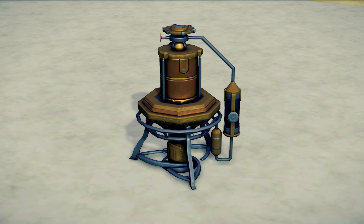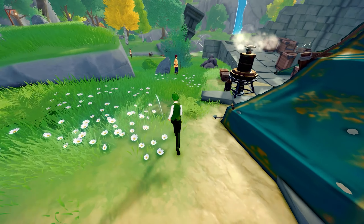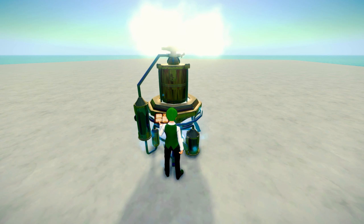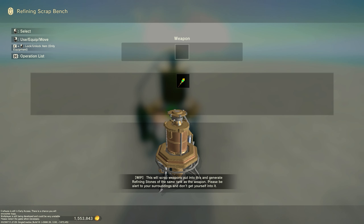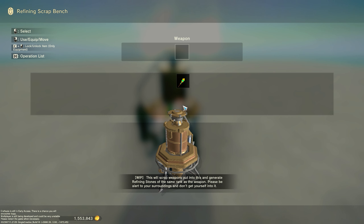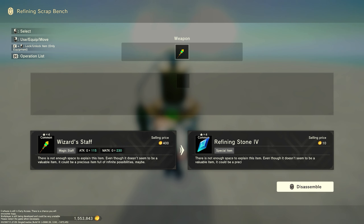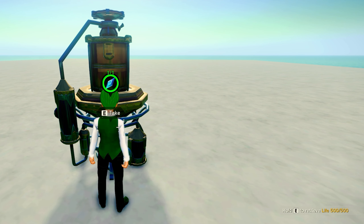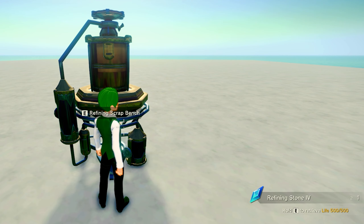And we do that using the scrap machine. You can also find one of these right next to the refining bench in the first village, or you can craft it in your workbench under maintenance facility. Once you have your scrap machine, place it down and open it — this screen will pop up. This is where you would insert weapons that you don't want in exchange for refining stones. So I would need to insert level four weapons to get my level four refining stones. Once you have placed the weapon you want to scrap inside the scrap machine, it will prompt you with what exchange you are about to make, and then we can go ahead and hit disassemble. Now that weapon will be scrapped and I can collect my level four refining stone.